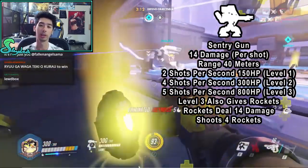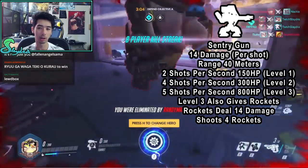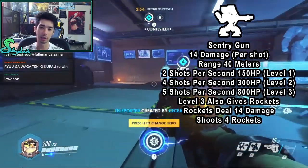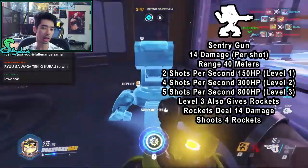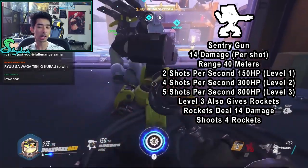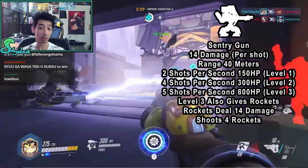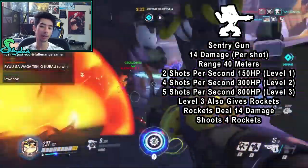Next up, we have his Sentry Gun. Its stats are 14 damage per shot, and its range is 40 meters. It shoots at 2 shots per second, so essentially it's 28 damage per second. It has different HP depending on the turret level: at level 1, it shoots 2 shots per second with 150 HP; at level 2, 4 shots per second with 300 HP; and at level 3, 5 shots per second with 800 HP. Level 3 also fires rockets, which deal 14 damage each and it shoots 4 rockets out.